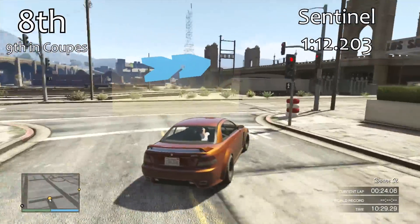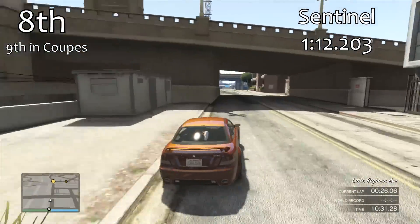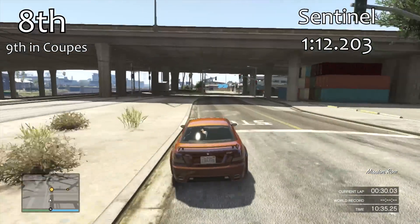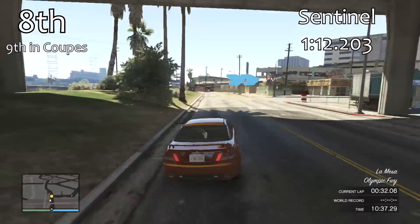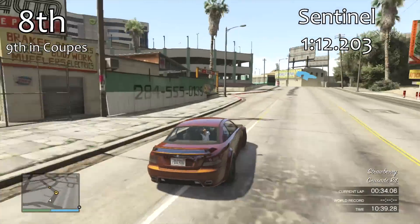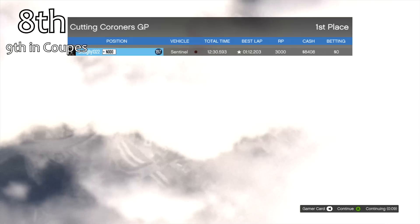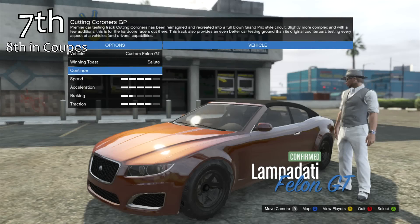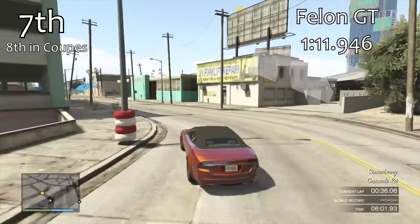The Sentinel is in 8th place with a 1 minute 12.2 — obviously about 5 seconds quicker than the Issy, a huge step. It's our 9th best coupe. All of the vehicles in this video will be shown with their roofs up, but you can put the roof down by pressing right on the d-pad.